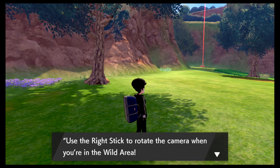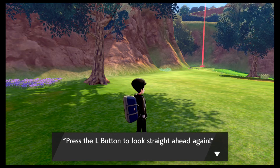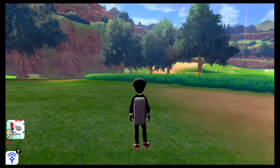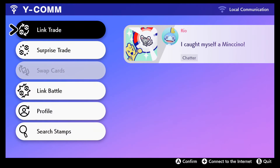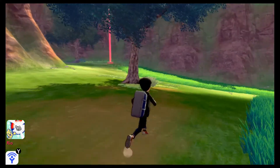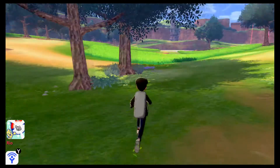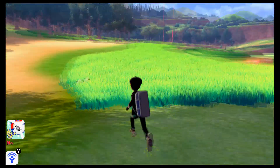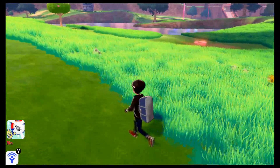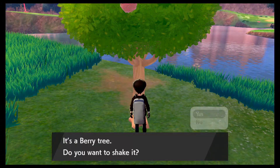You found a note — something dropped. Use the right stick. Oh yeah, I can rotate my camera, and the old button looks straight ahead. I forgot how to whistle. I can set up the camp, but I'd rather find a nice spot for that. It's another bunny. I think I'm definitely going to spend like hours here. Pancham — just hear them! It's a berry tree — do you want to shake it? Yes please, let's get some free berries.